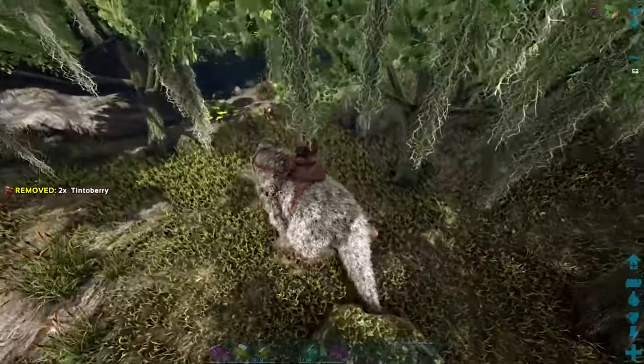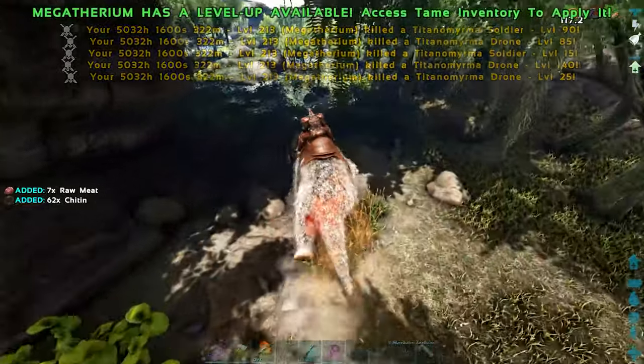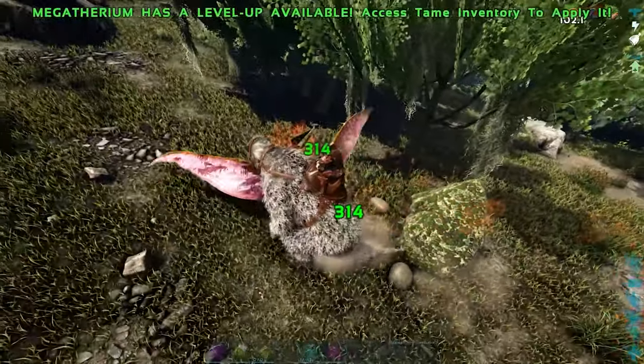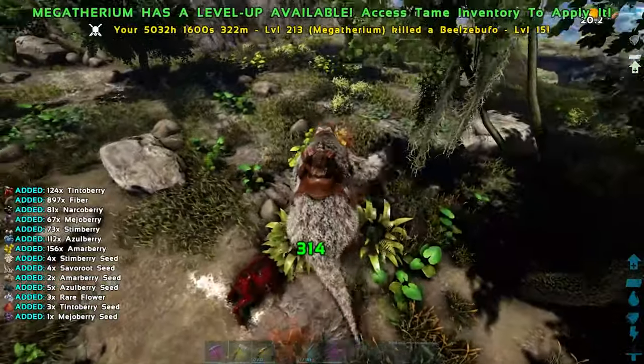However, the main use for them is the buff they get when they kill bugs. This buff lasts 2 minutes and makes them incredibly strong. For this reason, they're the best dino for running swamp caves, and they're also used most commonly for the broodmother boss. A few of these guys bred and imprinted can make the boss fight extremely easy.